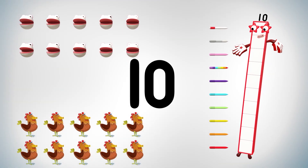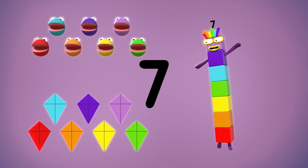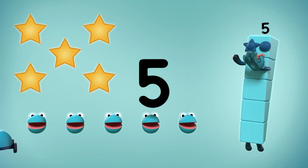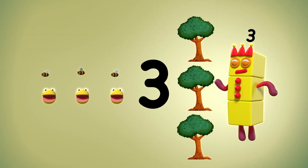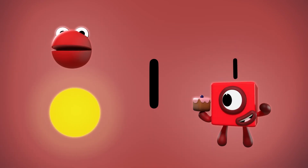Ten colored pens, ten little hens. Nine swinging vines, nine warning signs. Eight spinning plates, eight heavy crates. Seven floating kites, seven rainbow lights. Six wooden sticks, six clever tricks. Five shooting stars, five motor cars. Four open doors, four bendy stores. Three leafy trees, three lovely leaves. Two dancing shoes, two vital clues. One sticky bun, one golden sun.